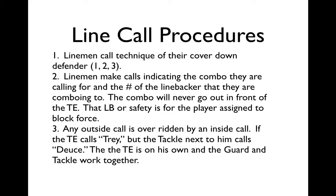Lineman make calls indicating the combo they're calling and the number of the linebacker they're going to combo to. The combo will never go out in front of the tight end. That linebacker's safety is for the player assigned to block force — so it could be a receiver, it could be a fullback, depending on the formation and personnel group.